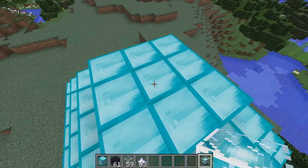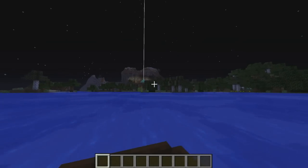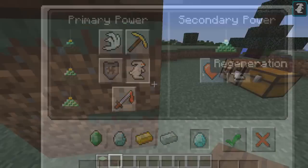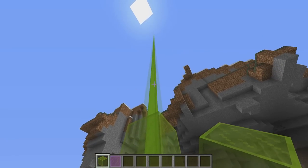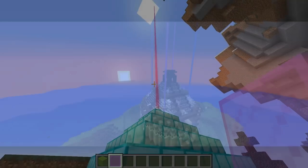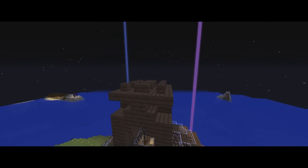Beacons have specifically two functions. One, creating a beam of light in the sky, being visible from really far away distances, and two, giving a player powers within a specific radius, depending on how big the pyramid under it is. The beam of light's color can also be changed with a stained glass block or pane, so you can remember what beacon gives off what power, or which beacon leads to which location.